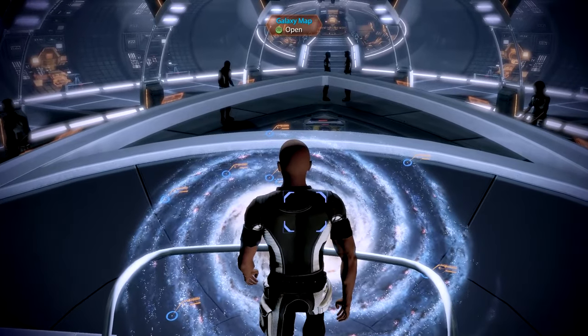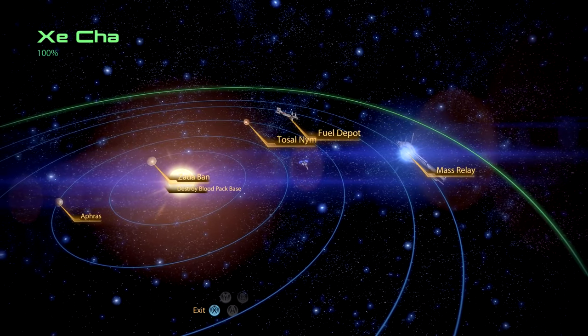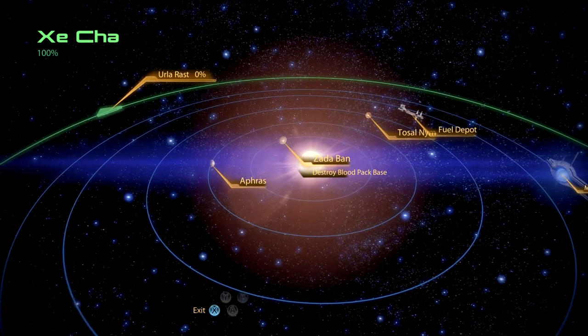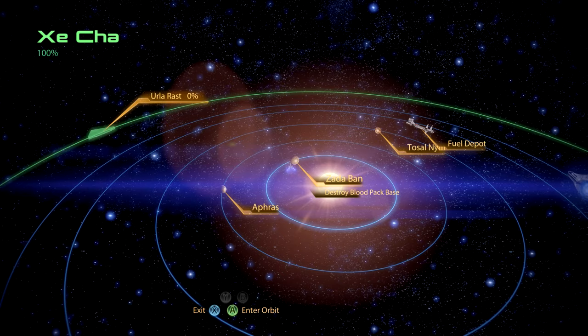Since our last episode, the Normandy has moved across the galaxy. We are now in the Zeecha system that was just mentioned in that message, and here we have Zadabin and the Blood Pack base. Let's get a landing party together.